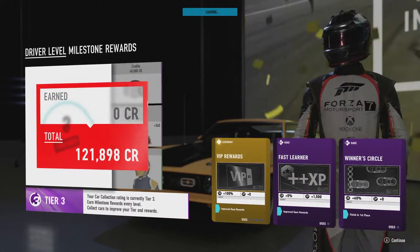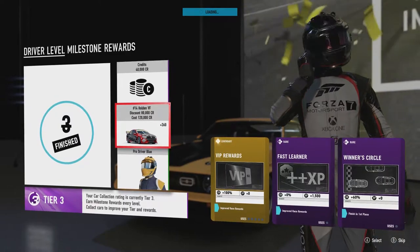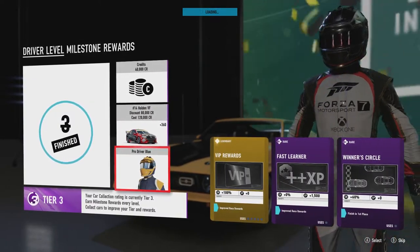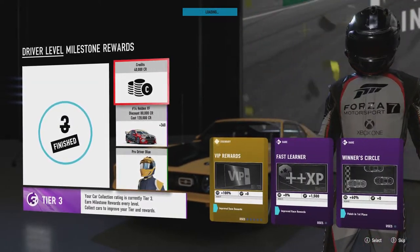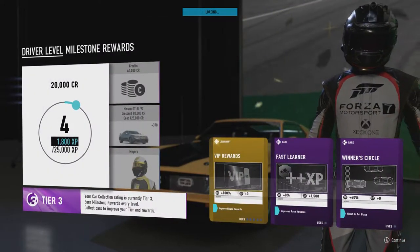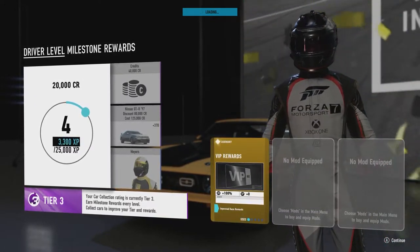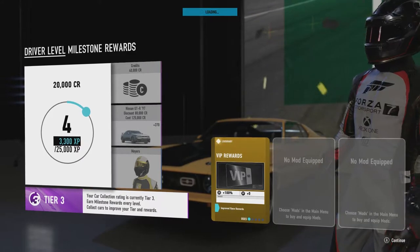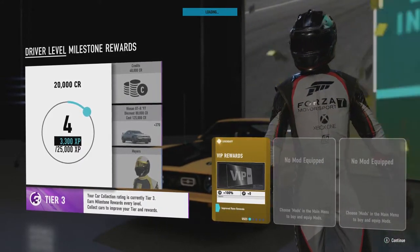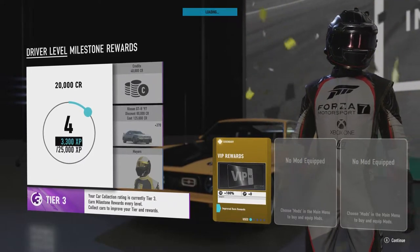We're now up to level four. We can choose between a Holden race car, a ProDriver blue car, or forty grand - I think I'd go for the money, thank you. Next time we level up we can get forty grand or a Nissan GTR, or a suit.